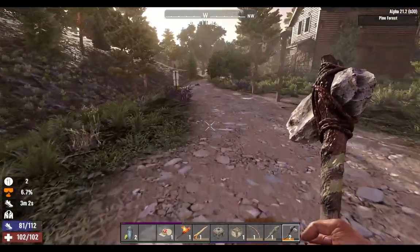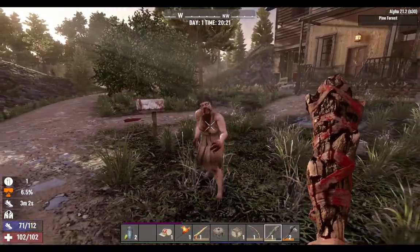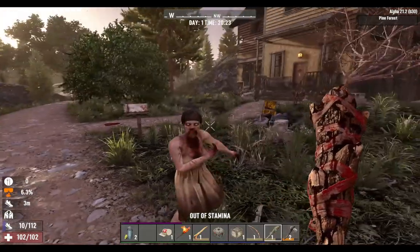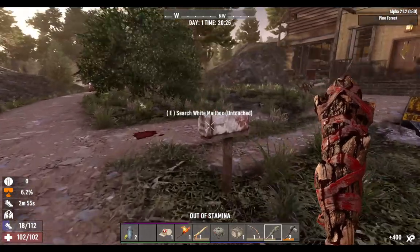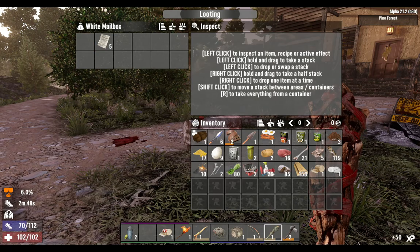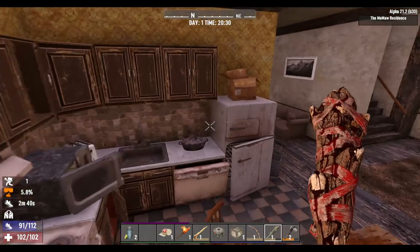Let's kill this zombie and check this house for a pot. She's got a ragdoll on - they start moving faster when they get angry. 10% more damage to wolves - good, but I hope I don't see one too soon. There we go - cooking pot!